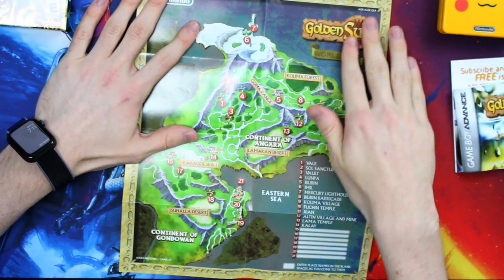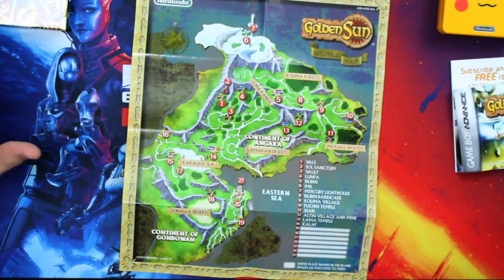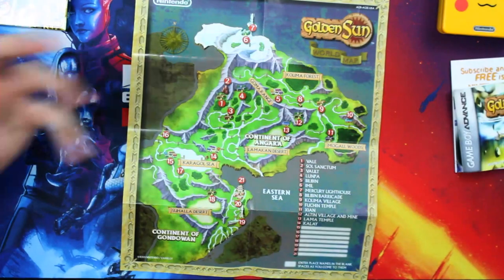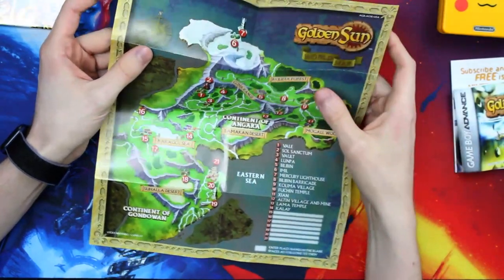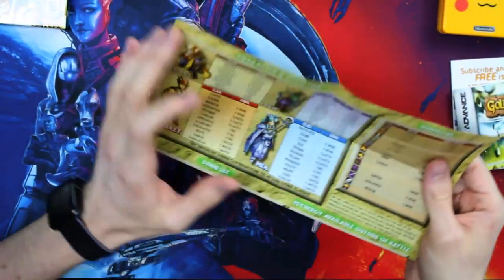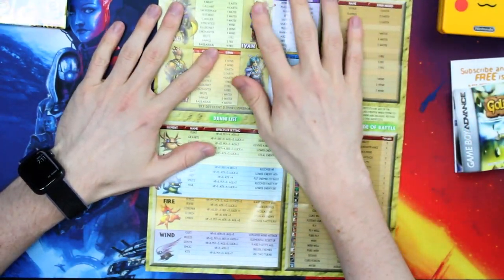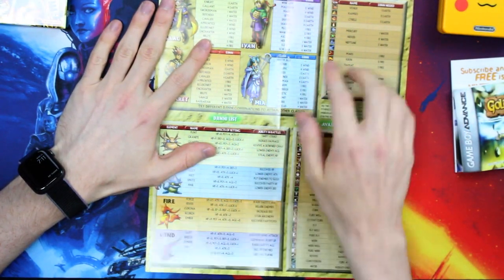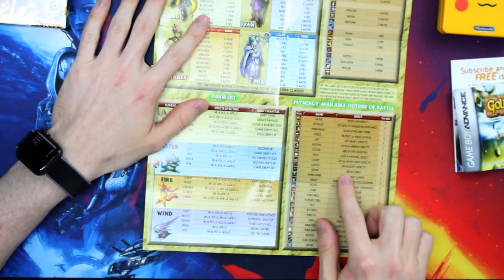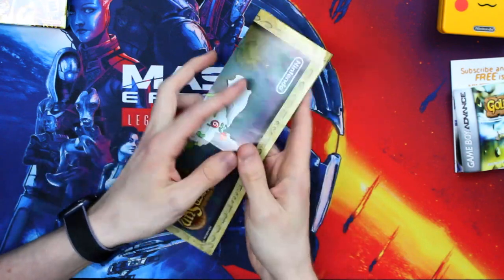It's amazing that this is in pristine condition, practically untouched. You can see the entirety of the world — again, these are those car ride killers. You'd look at the map, imagine all these different places, and then get to see them when you arrived. Everything is labeled out. And on the other side you've got the characters and class list, as well as the Djinn, the summons, the Psy Energy available outside of battle and what it does. It effectively caught you up on everything this game was about.